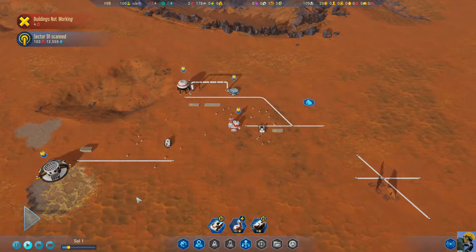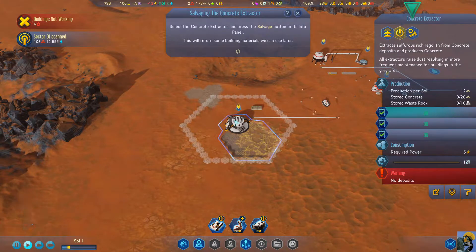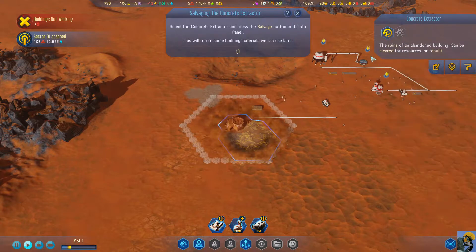I've got a bunch of buildings that aren't working. Let's remove all these unnecessary structures. This concrete extractor has depleted its deposit and will be of no use now. We can salvage some construction materials from it. So we're going to salvage it — select it and push this salvage button, which is this hex filled with parts, and we will get 2.5 bars of iron and some kind of gear.